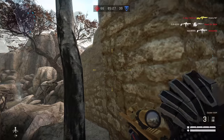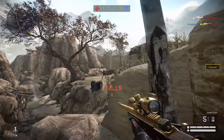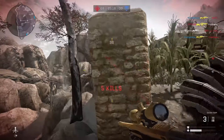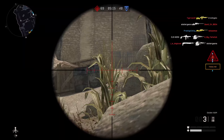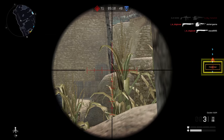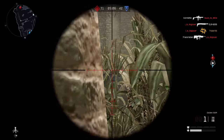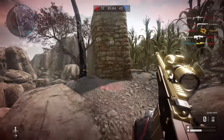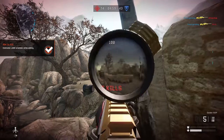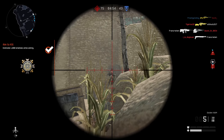The Rifleman can drop ammunition for himself and teammates. The Medic can revive dead teammates and provide health care. The Engineer can repair broken armor plates and, with a new ability, can now revive fallen SEDs — similar to a defibrillator for regular teammates. As for the Sniper, it's your trusty bolt-action with one-shot kills no matter where you hit the enemy on the body.